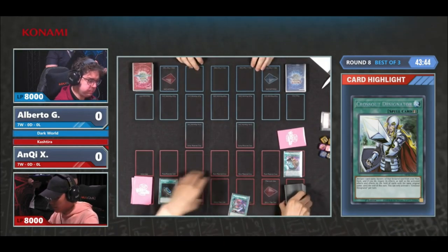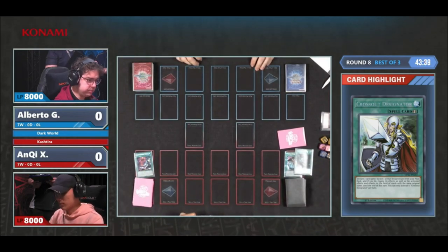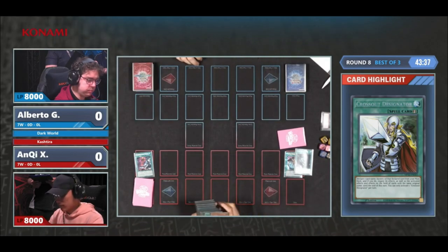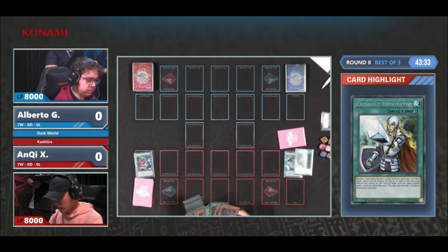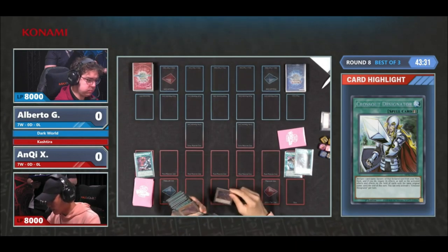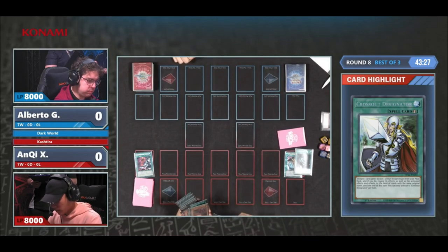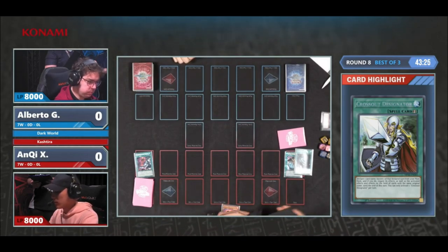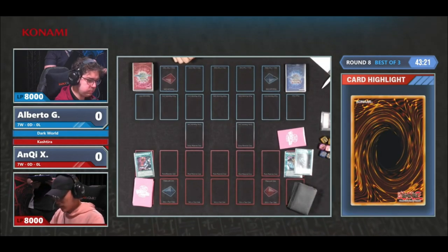If you draw those cards, it's fine. If you don't draw them, it's also fine. Droll and Lockbird has been kind of in and out of the format, but it's pretty good in the mirror match. What do you think about Tier Limit in Kashtira? I don't mind it. I think in general you can stick to just the Scareclaw, or it depends whether you want to go all out.